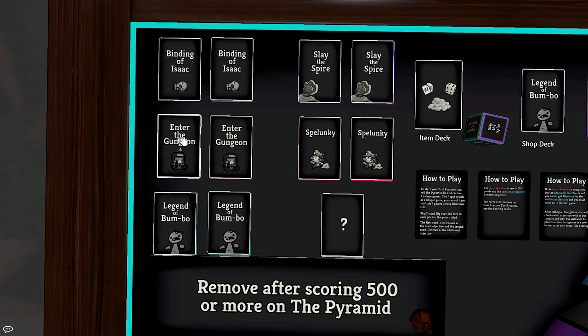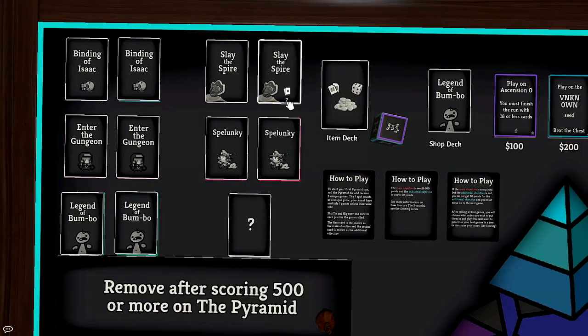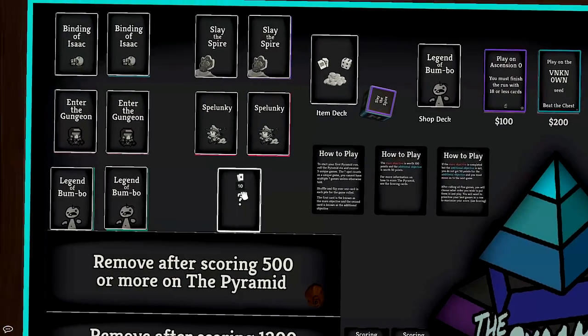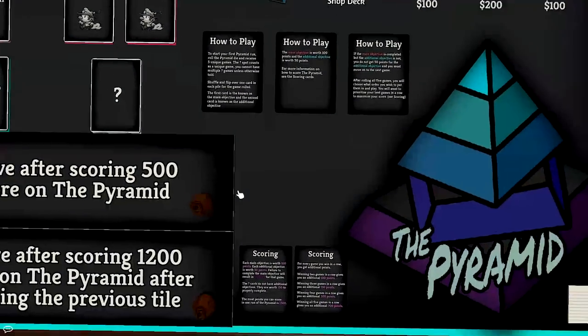Here's how scoring works. The main objective — the card on the left — is always worth 100 points and will be something along the lines of winning the run. Each game also has an additional objective on the right side worth 50 points if you complete it. These can be challenging or easier depending on what you roll and what cards you have. The question mark is a random game — this could be anything from Demon Crawl to Rocket League to even something crazy like Fortnite. These are total wild cards and each one is worth 150 as a whole with no additional objectives.